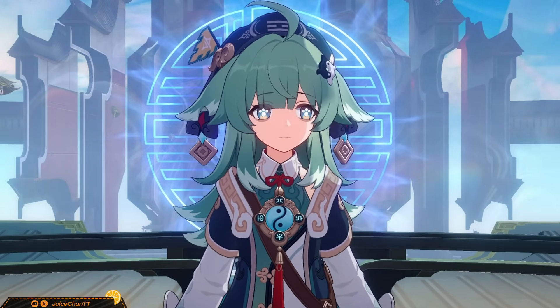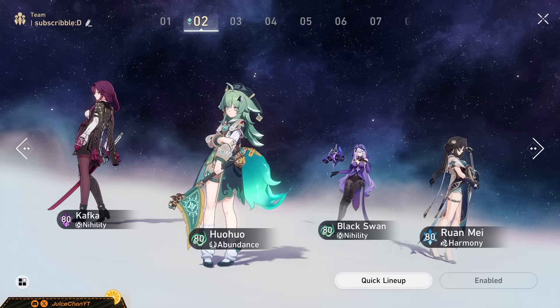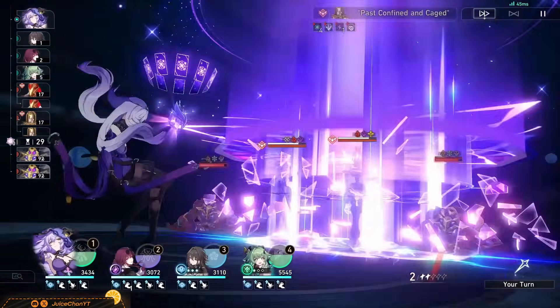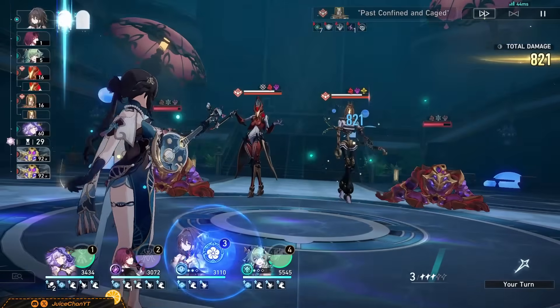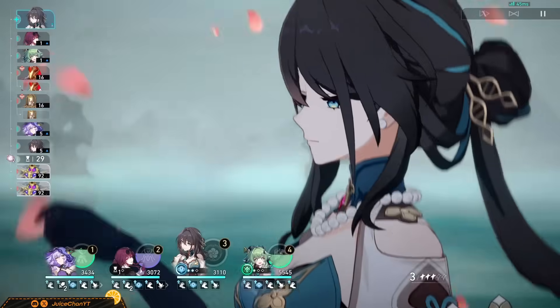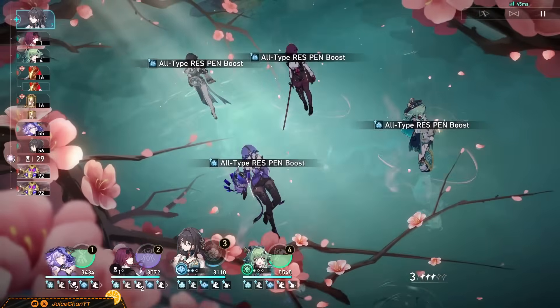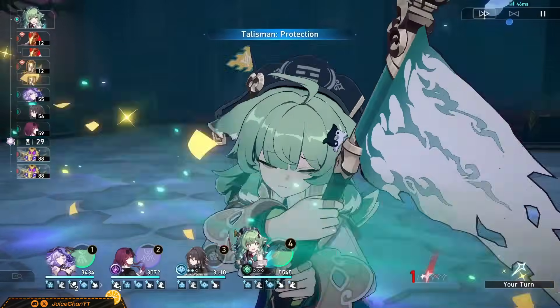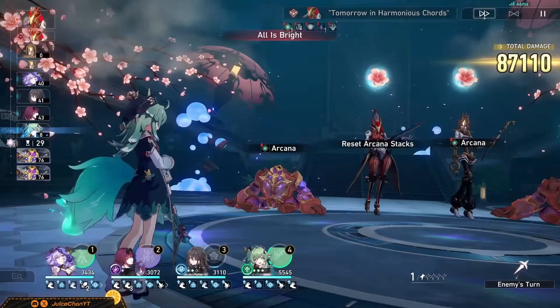Teams. I'm immediately opening this up with DOT. The attack percent she gives the others from her burst is excellent, since attack percent is basically the crit of DOT. Plus, the extra energy she provides is really important, since more Kafka burst detonations equals more DPS on the whole, and this entire archetype has a ravenous need for speed, so 4-piece Hackerspace will feel right at home here. Plus, if Black Swan's involved, I've already covered how great 2-piece Pentaconi is for a higher investment Black Swan.